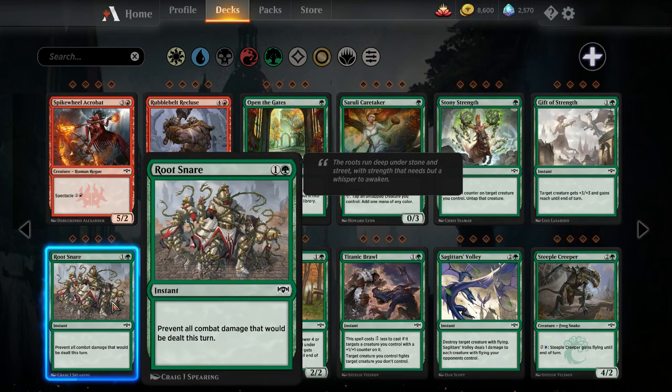Root Snare — this card was already in the format. It's a four-of in a regular Standard deck, but that's only because that Standard deck can take advantage of a particular game plan — and in Standard Pauper you are not able to do that. Being able to fog your opponent — fog means prevent all combat damage that would be dealt this turn — sometimes it's great when your opponent alpha strikes and you fog when you would have died and then kill them on the crackback. But that's the best case scenario. Most of the time this card is going to prevent some damage, and I don't think you would play a card that just said two mana gain six life. Root Snare may be a sideboard card, maybe as a one-of, but it hasn't been seeing a ton of play and I don't expect that to change.